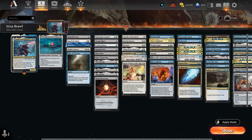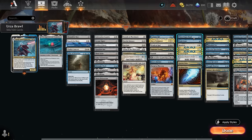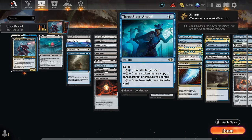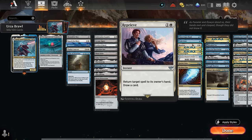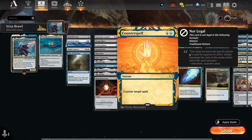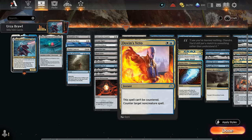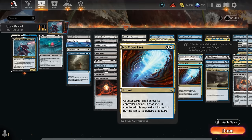Counterspells include Wash Away as a one-mana counter for an opposing commander. Three Steps Ahead has multiple modes including potentially copying our artifacts. Reprieve can send a spell packing and draw a card. Memory Lapse puts it on top of the opponent's library. We've got classic Counterspell and Mana Drain, which is especially good in an artifact deck where we can use all that colorless mana. Dovin's Veto for non-creature spells, and No More Lies is quite good in the early game.